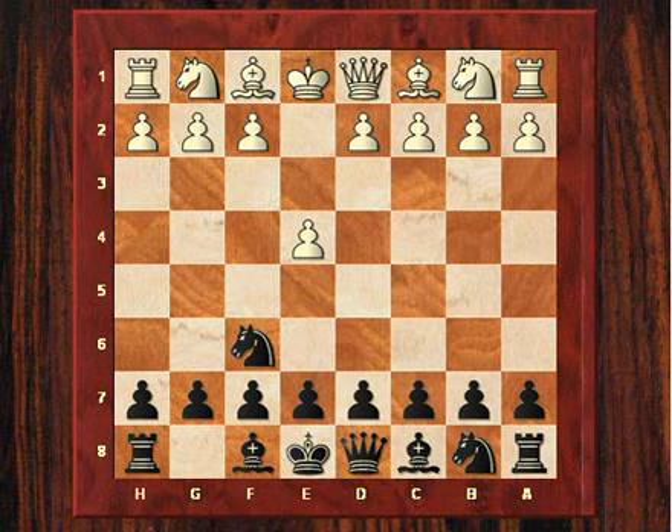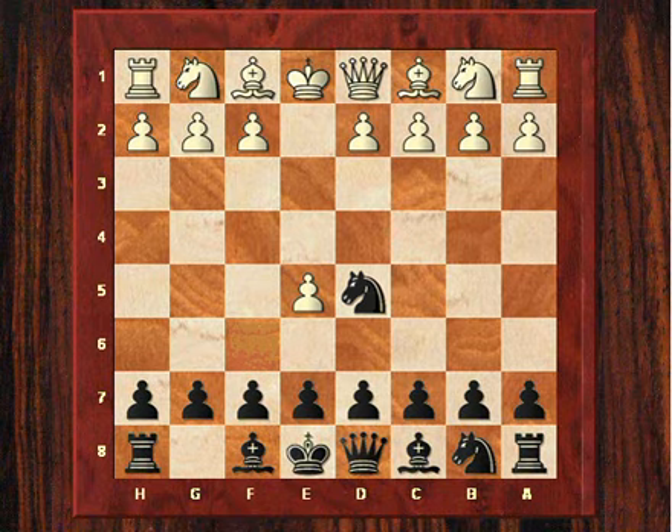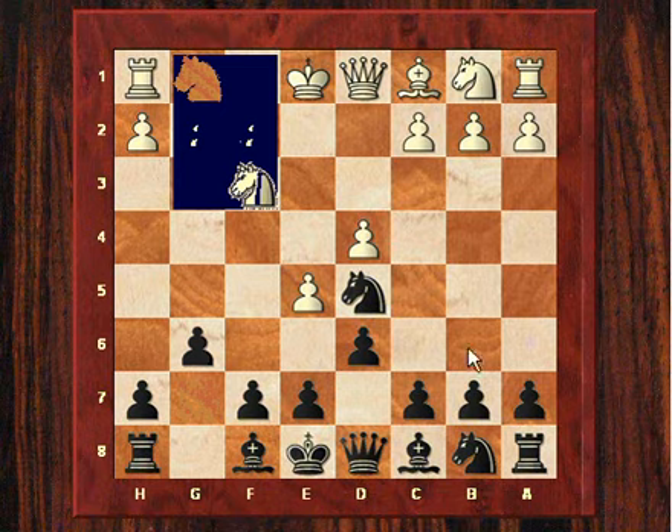It's a very provocative defence, tempting white to just attack black by playing e5 to attack that knight, and the knight ends up going to the queenside usually, to the b6 square.